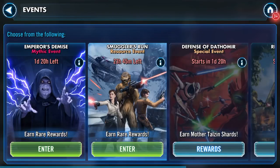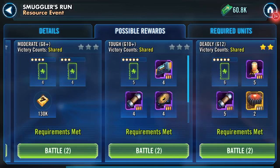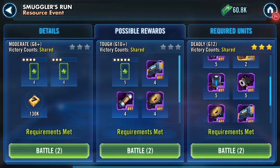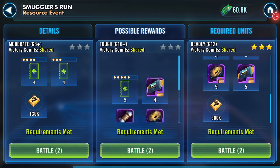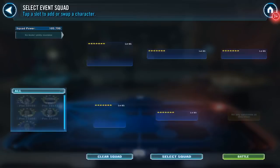Good morning Galaxy of Heroes. Smuggler's Run resource event. Possible rewards vary from easy, moderate, tough and deadly. Deadly gives you a few more. I'm still going deadly. Let's go into the battle.